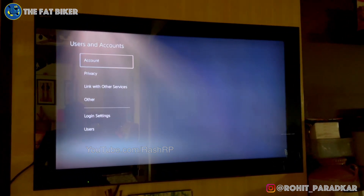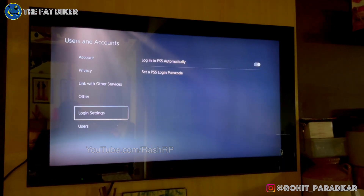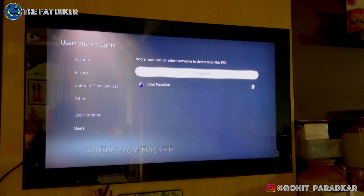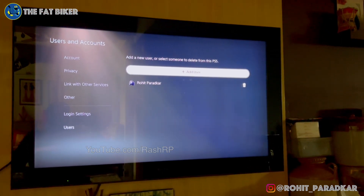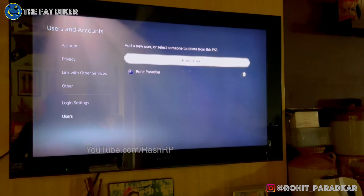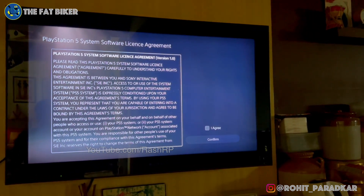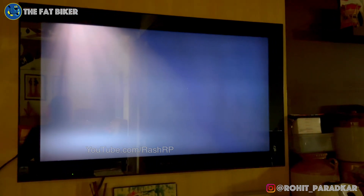Go into Settings and then go to Users and Accounts. You will not see the Login Settings option on the default User 1 — that setting simply won't be there. What you need to do is go into Users, then select Add User. Don't directly sign in from your PS app on the main screen. Instead, get into User 1, go to Settings, go to Users and Accounts, come to Users, and select Add User. Once you select Add User, it will ask you to agree to the end user license agreement.